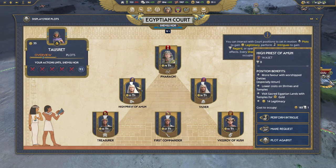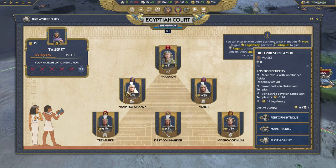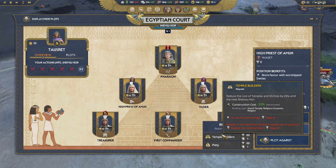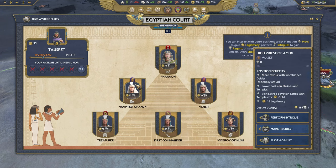Moving up the pyramid, the High Priest of Amun gives lower costs on shrines and temples, and if you visit Egyptian lands with temples you get gold — a good source especially if you have many temples. Saurat and Seti have a lot of access to those early on. You also get more favor with the deities, though I haven't found that game-changing. In terms of requests you can get reduced construction costs for temples, and piety gives you favor for a whole cycle — it's a semi build-up position, good for developing your lands for a future pharaoh play.